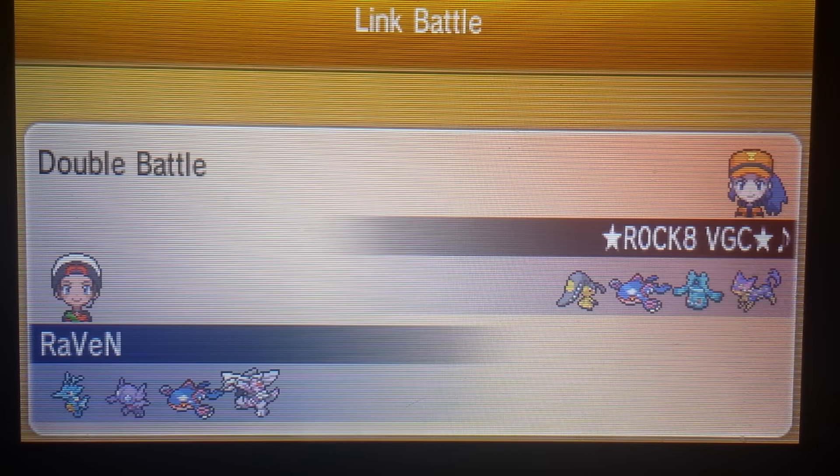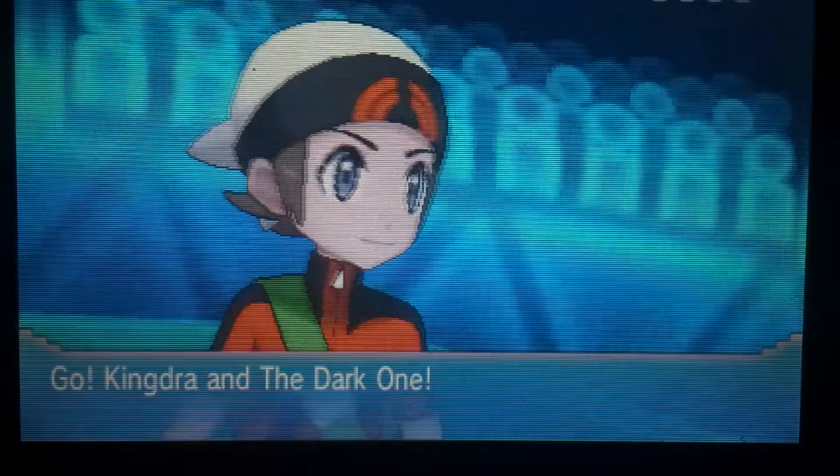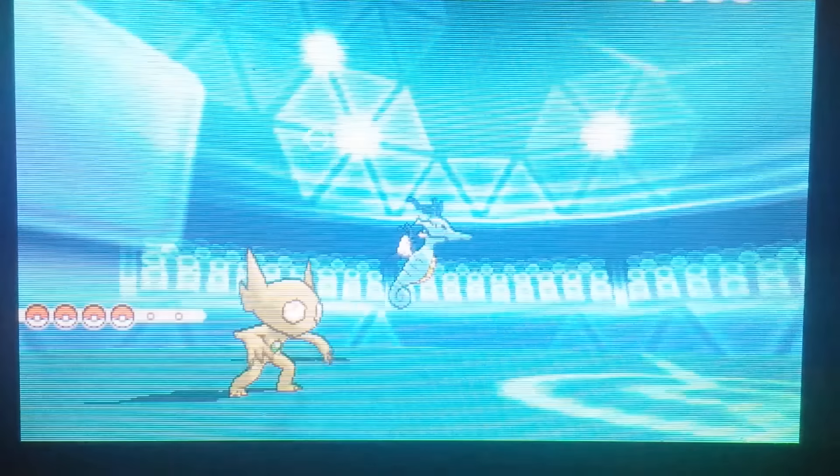Now let's jump into the next battle. I spoke to James after the battle and he was definitely afraid of the Ferrothorn, but I didn't actually bring it to battle 1 or battle 2. In this next battle I'm running the same team except I'm swapping out Kangaskhan for Palkia. On his side, he brought Mawile instead of Salamence. His team is constructed well — it's a Trick Room hybrid team with Salamence anyway.